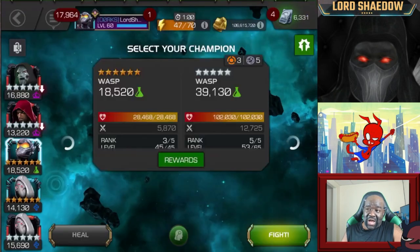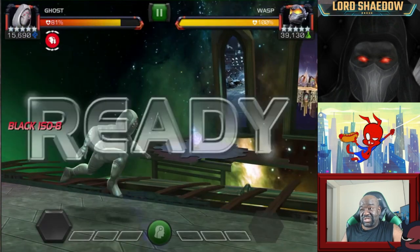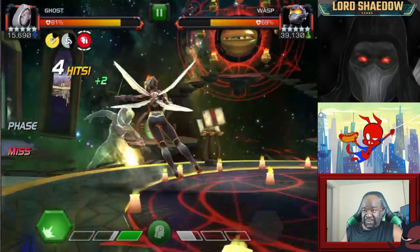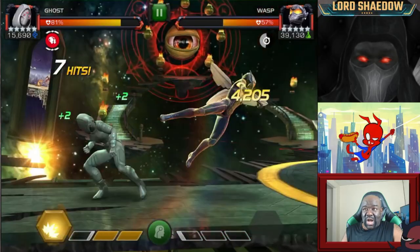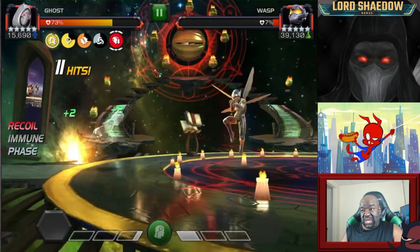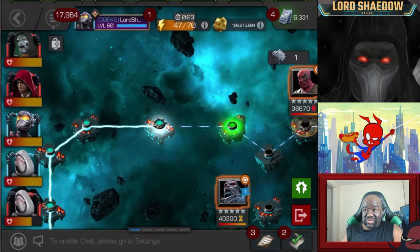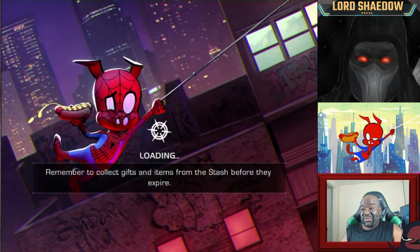This Wasp — if you're not careful, she will take you out with a quickness. She is a glass cannon and does a lot of damage very quickly. I want you to notice I'm doing the one-hit combo on her, and the reason is because she can evade. While her evade was not on cooldown, I do one hit because Ghost's medium cannot be evaded as long as she has that precision buff up. So one hit, one hit — and we were able to get Wasp down pretty quickly. This path is going very, very well.